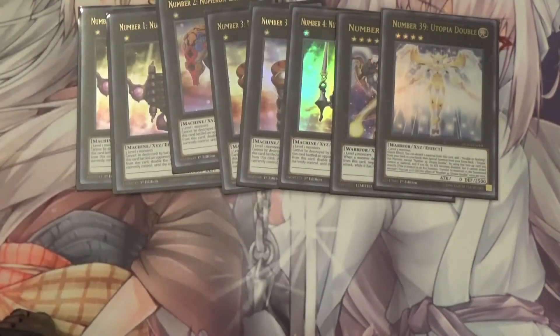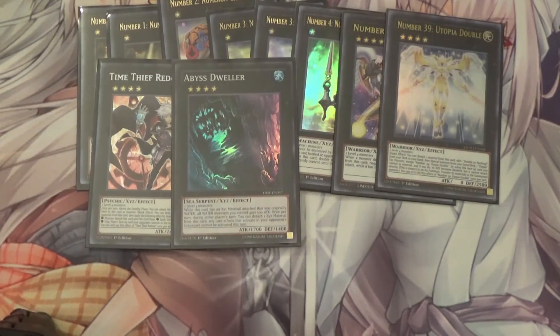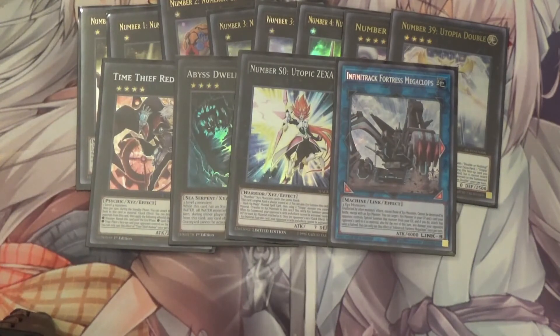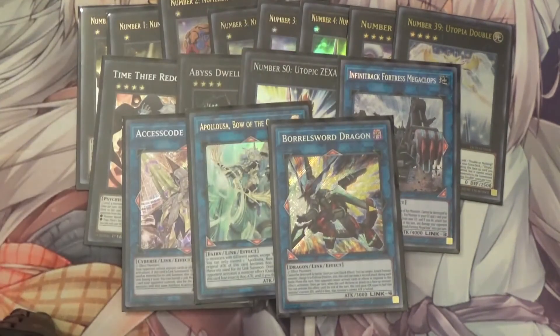I also run 1 Utopia and 1 Utopia Double for the Utopia Double package, which is an OTK and works with any rank 4 engine. I also run 1 Time Thief Redoer and 1 Abyss Dweller for some generic rank 4 XYZ monsters - these are some of the best, though you have other options like Gagaga Cowboy or Exciton Knight. Of course I run 1 Utopia Zexal - a card some people are talking about getting banned on the upcoming list, although I don't think it will be since it's not really doing much right now. For links I run 1 Infinitrack Fortress Megaclops, which requires 3 XYZ monsters to summon and is essentially a self-protecting big body. I also run 1 Accel Stacker, 1 Orcustrion, and 1 Borreload Savage Dragon to round out the deck.